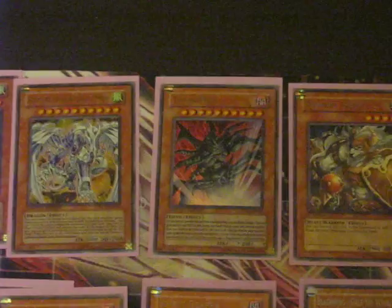Here we have 2 Stardust Assault Modes, 1 Chagodia, 2 Assault Beasts, 3 Flame Roll Fire Dog — engine of the deck to make the level 8s — 4 Flame Roll Magician, Summoner Monk to also get the other level 4 besides Fire Dog, 3 Spies and Descendant — just like to have the 2,000 Defense Wall and Descendant to clear the back rows. It's a nice number 2 strategy for you. 1 Spirit Reaper, 1 Gale, 1 Sangan.